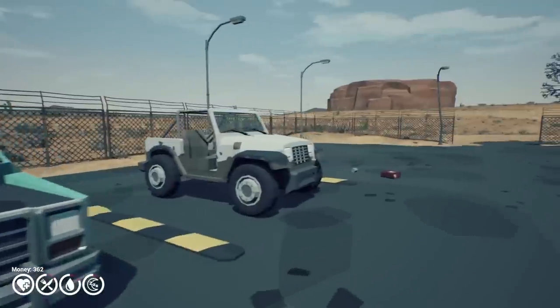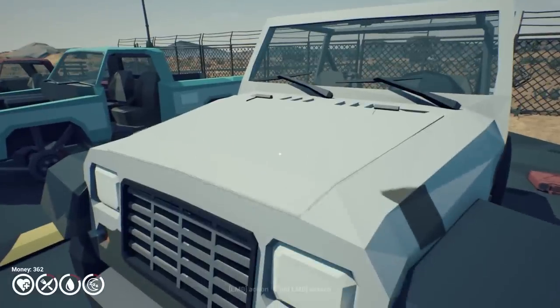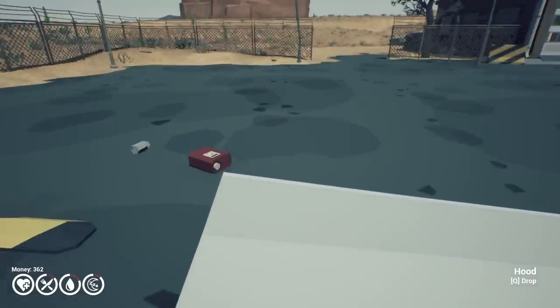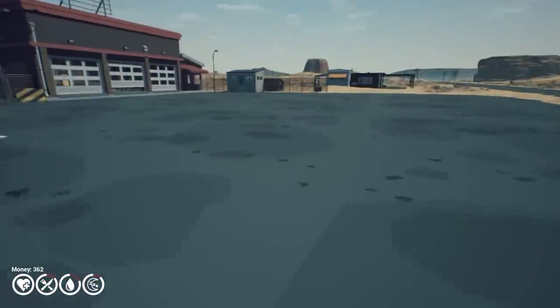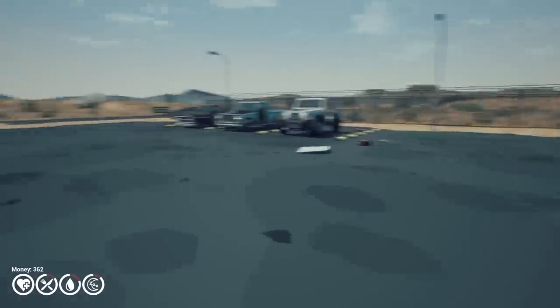We put our bear on there. Here is the jeep that we've been using. We could actually take some of the parts out of this. We could actually swap some of these over. When you attempt to restart the game, it actually gives you all your stuff back, and the progress you made on the vehicle stops there.